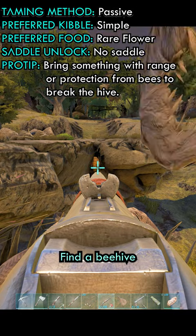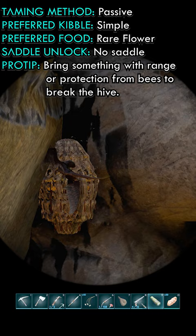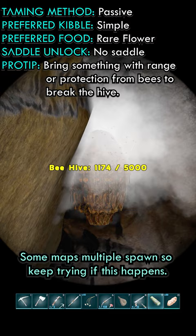The beehives on Ragnarok tend to be a little bit buggy since they spawn many on top of each other. The way you destroy a bee is you have to destroy the beehive, and then a queen bee will pop up along with a couple of drones.